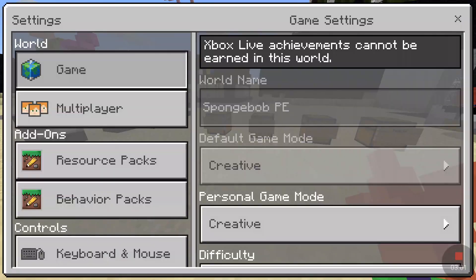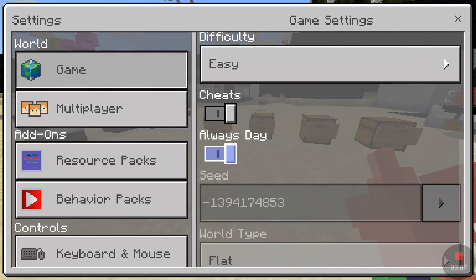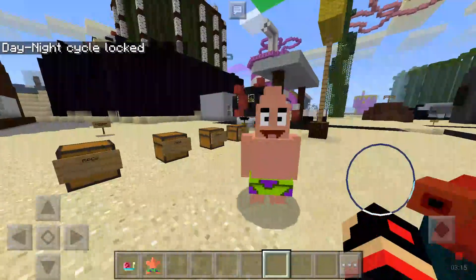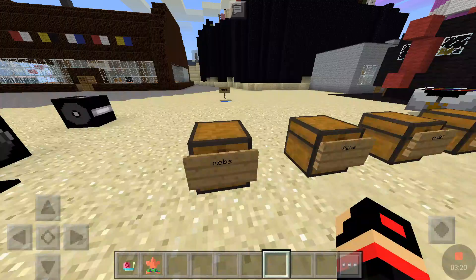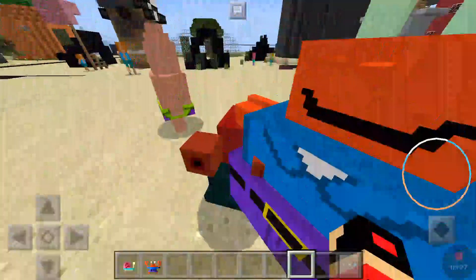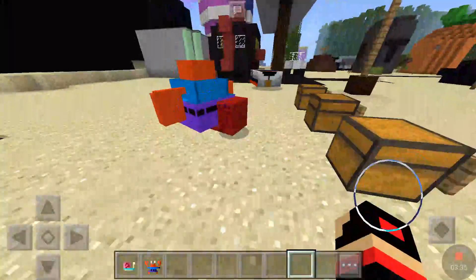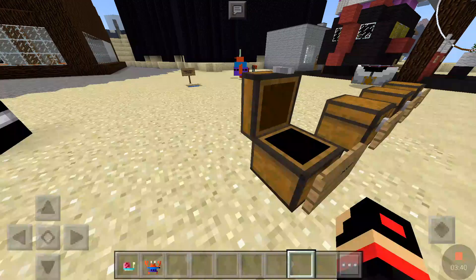All of them aren't hostile except for the zombie, which is Plankton. I'll change it from peaceful to easy and set it to always day. Here's Patrick — they don't attack you or anything. Next is Mr. Krabs, who is very fat. I accidentally attacked Mr. Krabs, so now Gary should finish him off.